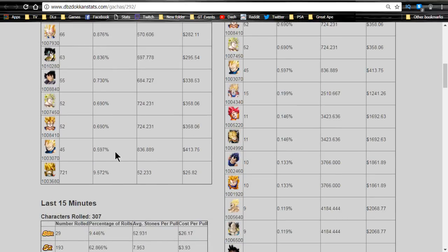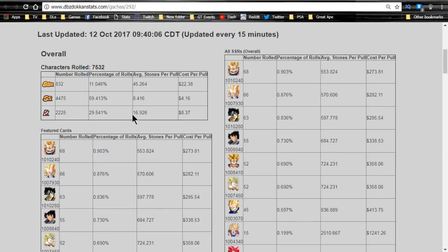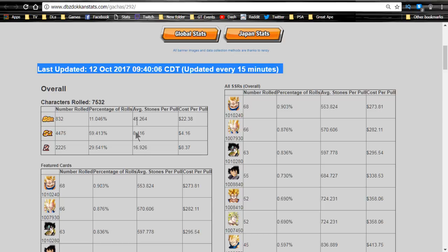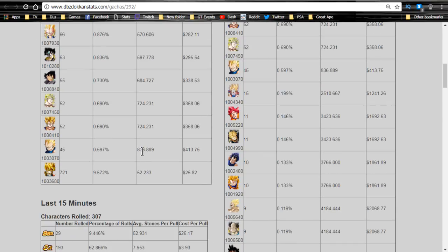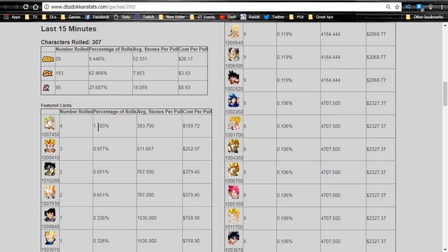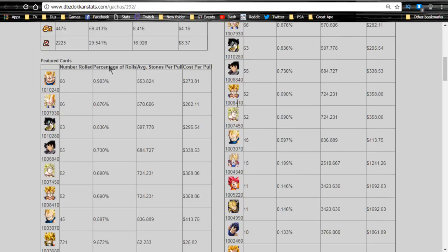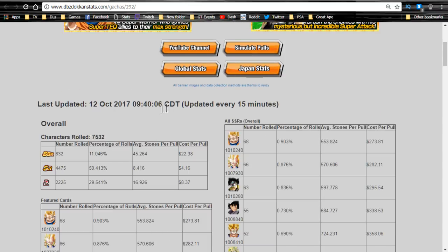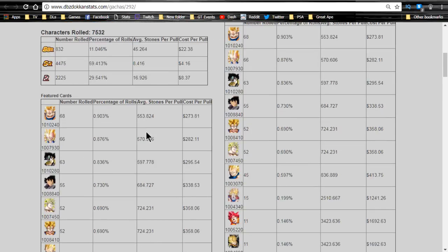These stats just started calculating recently because the banner just came live a few hours ago. Past 15 minutes you can see Super Saiyan Broly - Legendary Broly, the physical one - is at 1.3 percent and so on. The URL is dbzdokonstats.com - that's where you get the gacha information for both the JP and Global side of Dokkan Battle if you're interested in that.